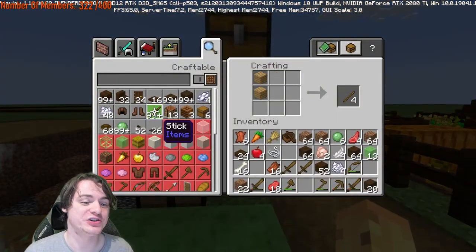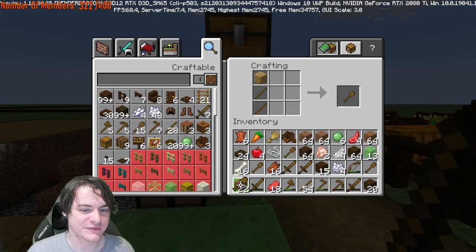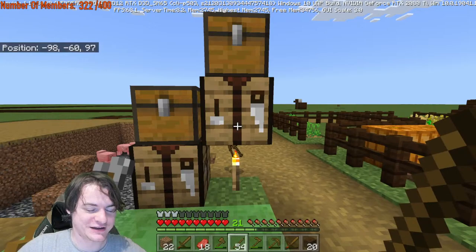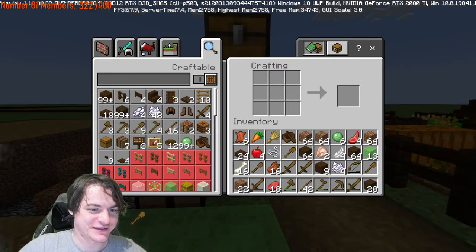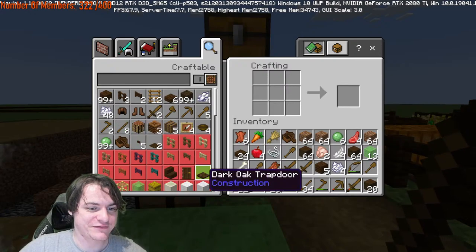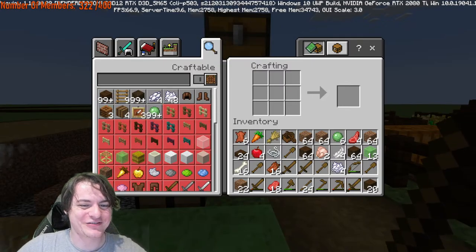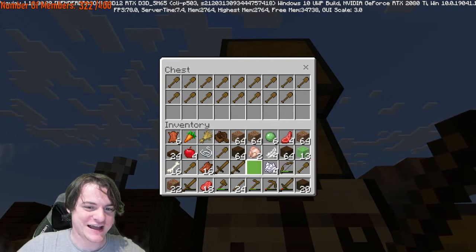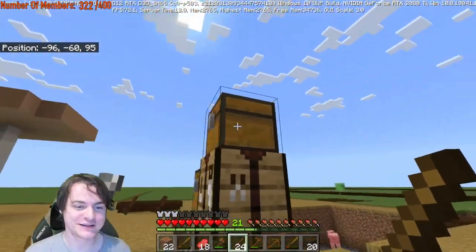Now we're gonna craft a ton of wooden shovels — a whole stack of sticks makes 20 shovels. They're all gonna go on the ground. We can right-click them and throw them on the ground ourselves. Right click, throw on ground — that's how many shovels we have. Every shovel has less than 100 durability, so we're gonna need about 100 shovels, but for now this is a good start.